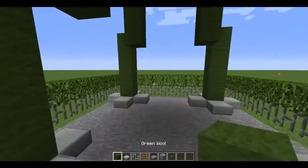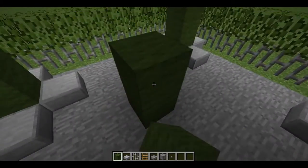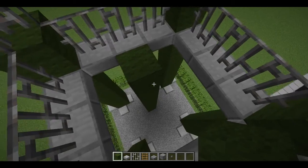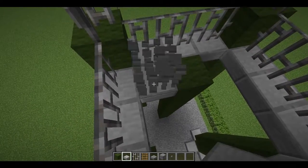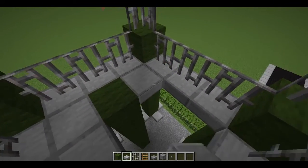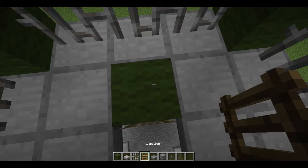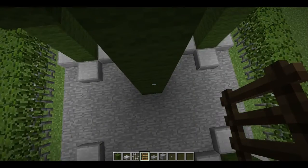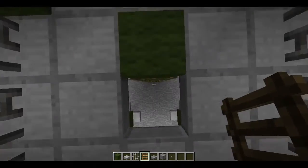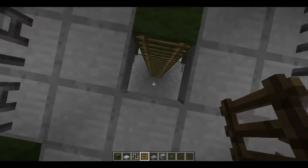We're going to do one more thing — put a ladder all the way up. Put your green wool and put a platform. Then ladder all the way up. There we go, you should be up and you can guard the army base pretty much.